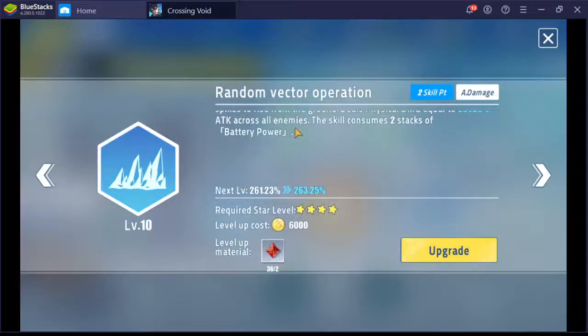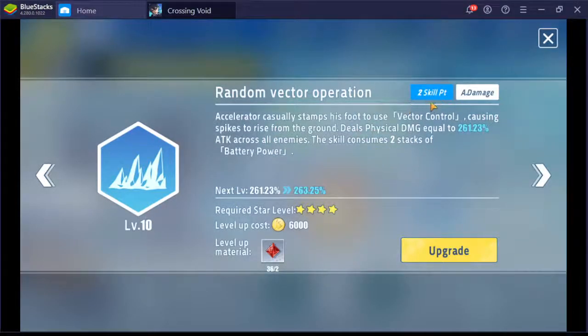Now for his skills — let's start with skill 1. It costs 2 skill points for out-damage. This is the only true 2 skill point damage skill with no additional effect in the game, and the damage is very good for how much it costs. The problem is that Accelerator will use 2 stacks of battery whenever he uses his skills.